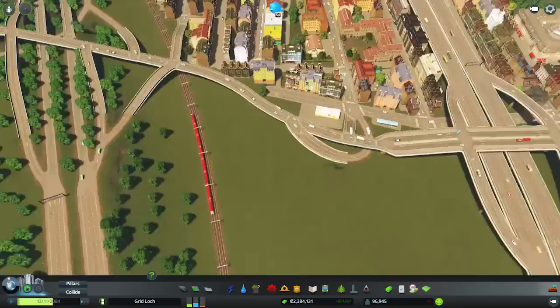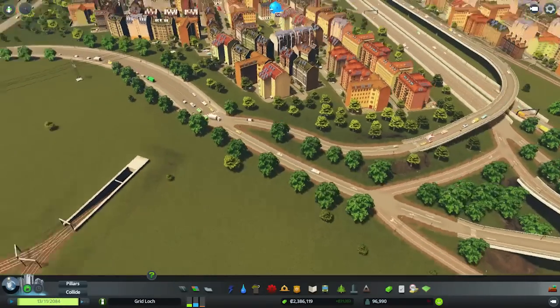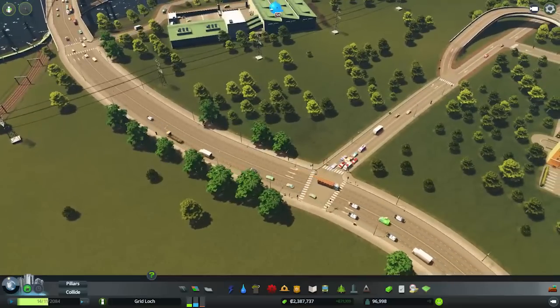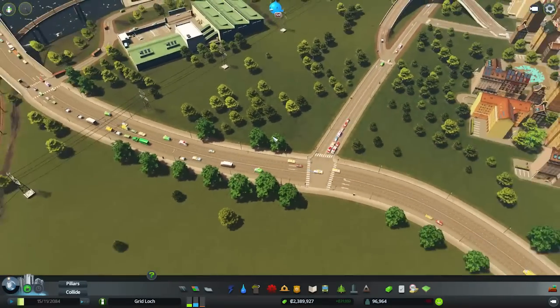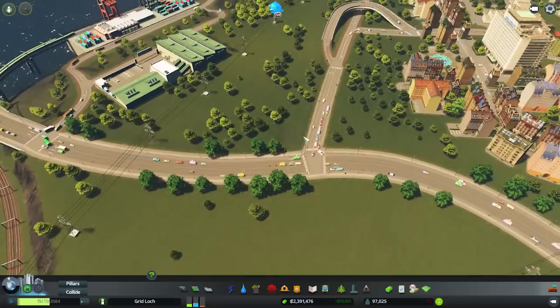I didn't bother revamping that bit, haven't really needed to. Following the road along to this point here where these two highways actually join, it turns into a six-lane as per your suggestions in the comments. I was gonna do another little interchange kind of thing here, but it turns out just doing traffic lights here actually works perfectly fine. And also with the six-lane road we can get that nice turning lane in there quite easily.